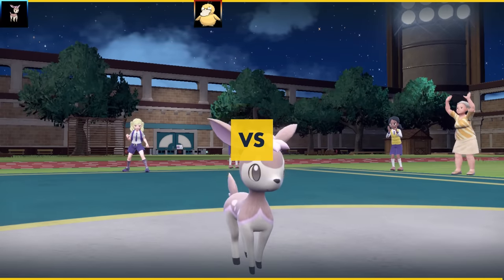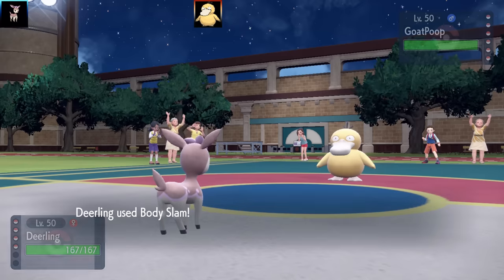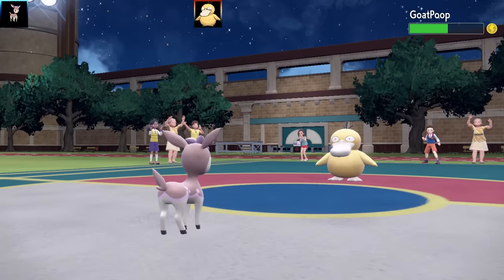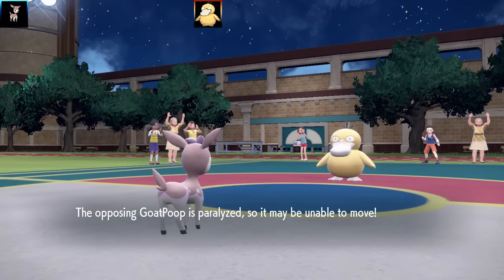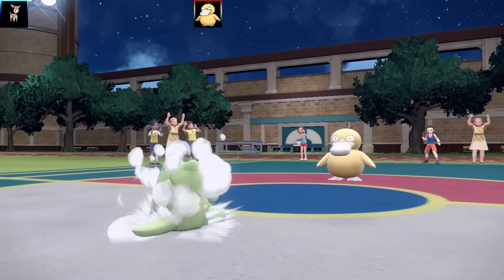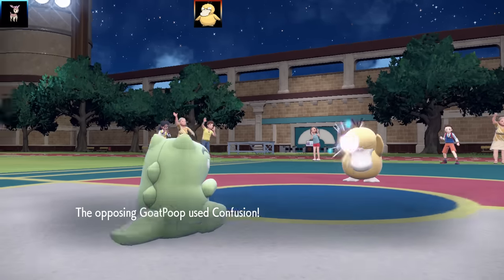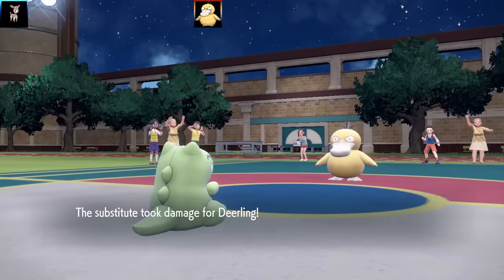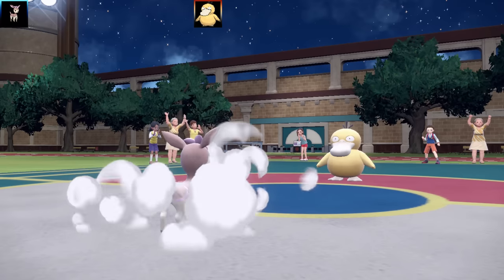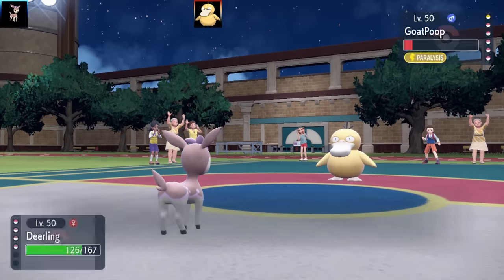Now we've got three battles dedicated to Deerling forms. The shinies don't really change for Sawsbuck and Deerling. This is a battle against Kiro Shira with a Psyduck lead called 'Goat Poop' — not sure if that's a meme or reference. Going to set up a Sub to get the dub, but confusion from the Psyduck knocks out my sub — must be Choice Specs confusion or something.